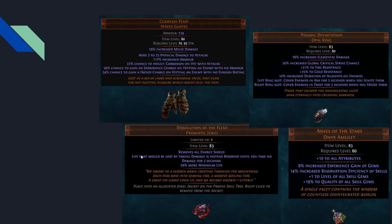There's a jewel where life that would be lost by taking damage is instead reserved until you take no damage for two seconds. So you don't actually need regen, recovery, or leech — just don't get hit for two seconds and all your life comes back. With this reserving mechanic, you can use Guardian because when you reserve life, you actually gain armor. With 29% more life and no energy shield, this could be really powerful.